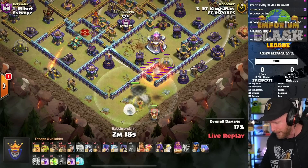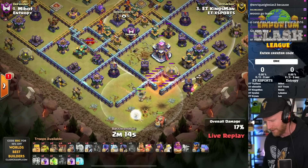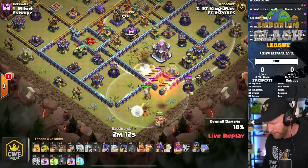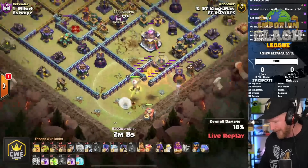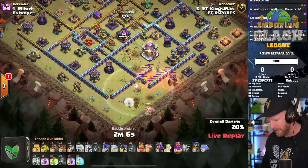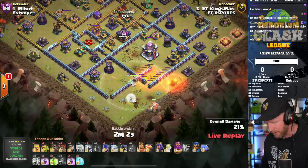He has to be mindful of the traps in the area. Need to be ready to deal with anything that would pop out of the ground - any Teslas, any ground skellies, any giant bombs. You can see already that multiple giant bombs went off here, and if any of those hit the Flame Flinger, it will severely weaken it and potentially prevent him from getting the town hall down.